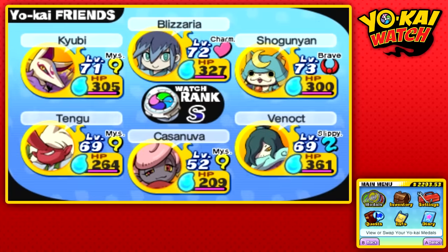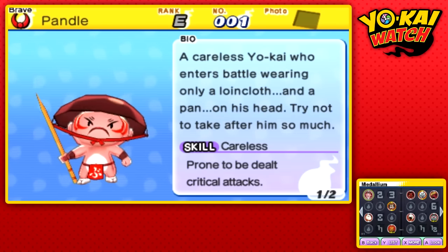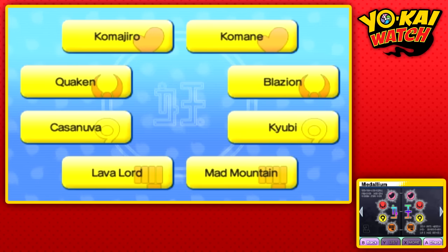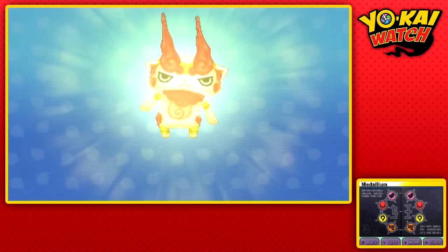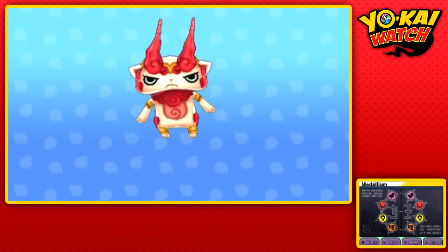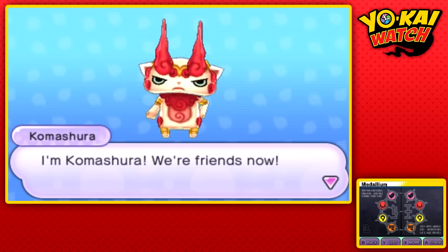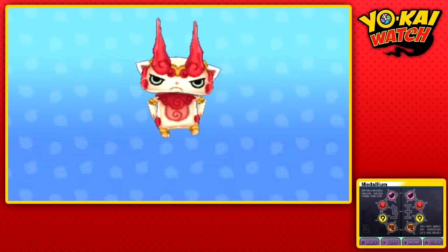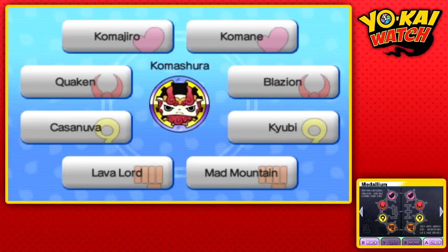Now that that's all been taken care of, it is finally time to obtain our next Legendary Yo-Kai. I am excited for this — not only is this Yo-Kai going to be incredibly powerful, I just love that jingle. Here we go. Our next Legendary — let's get him. I'm Komashura, we're friends now. Yes, we are. Komashura — I love this guy so much. Why is he so cool? This is the strongest mysterious Yo-Kai in the game. Once you acquire these eight Yo-Kai, he is yours.